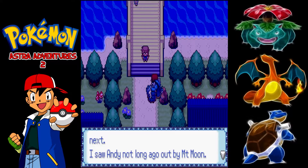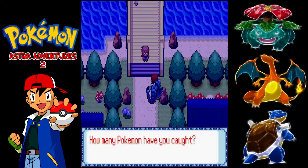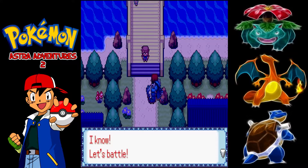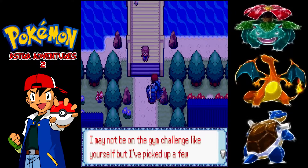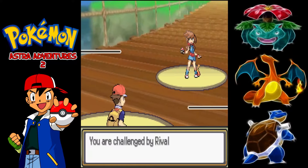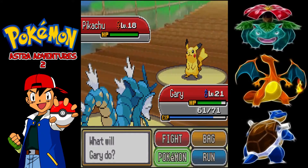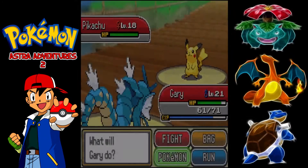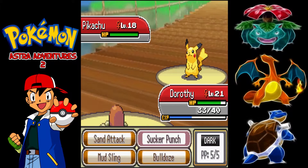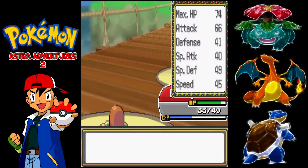We're starting off with a rival battle — this is our second rival, Sora. She has the Squirtle starter and she's talking about how she's revived some fossils and come through Mount Moon. She's going to be a little bit challenging. She leads off with a Pikachu and we've got our Gyarados out who cannot take electric hits at all, so we switch out into Dorothy hoping she goes for the electric attack, which she does. We then go for a Bulldoze, get a crit, and take it out in one hit.